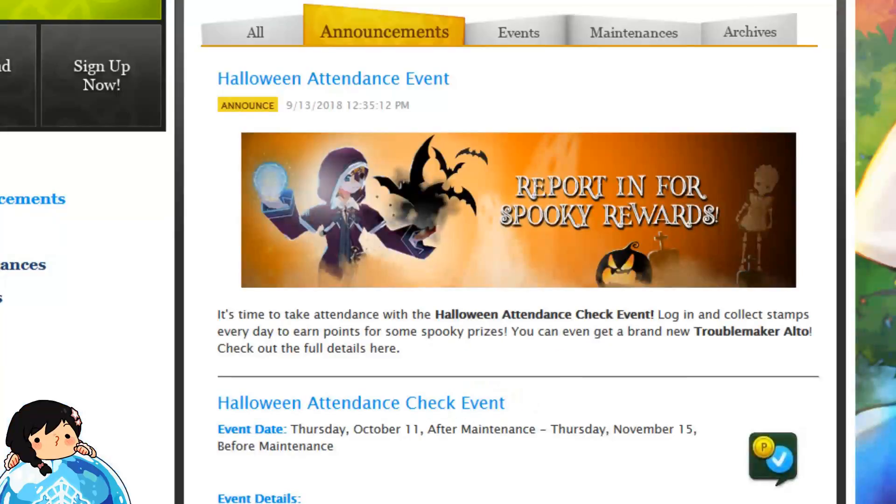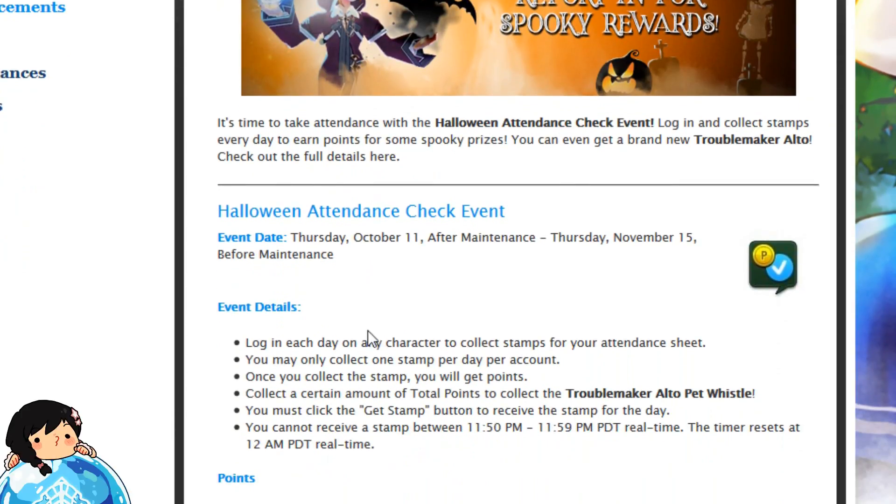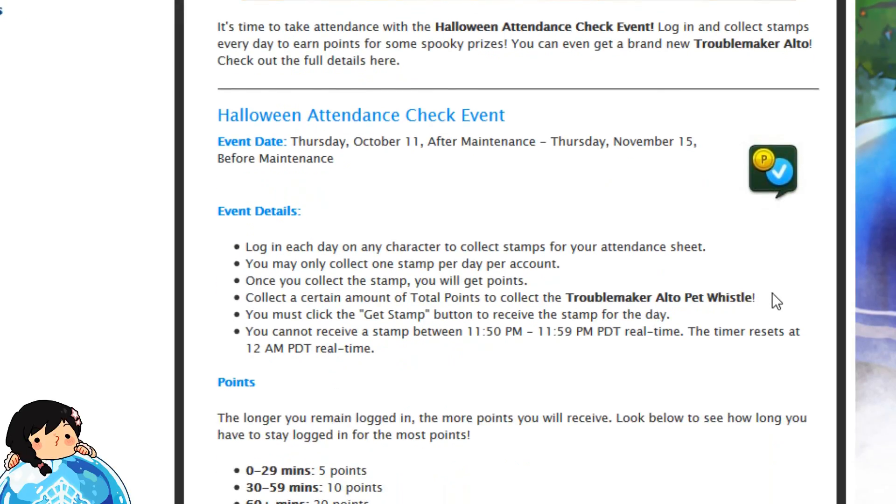For the first event, it is the Halloween Attendance event. A really easy event guys. It is literally your attendance stamp event if you guys remember those. For this event, you just have to log in each day to collect stamps. And then if you reach a certain amount of total points, you will receive the Troublemaker Alto Pet Whistle.